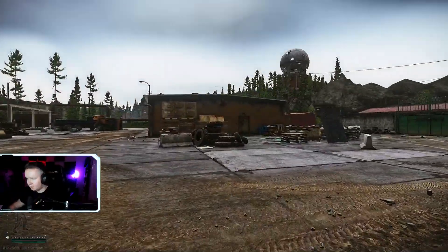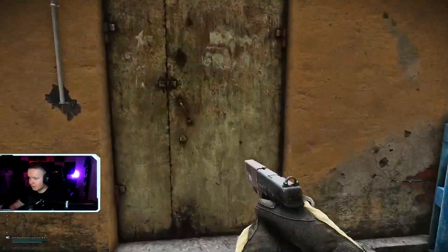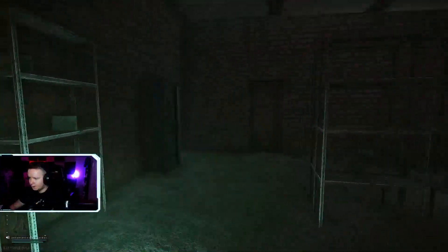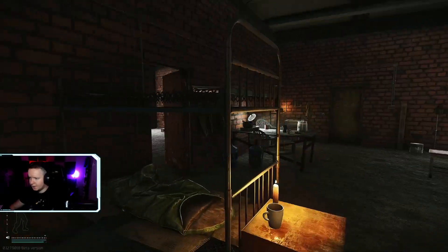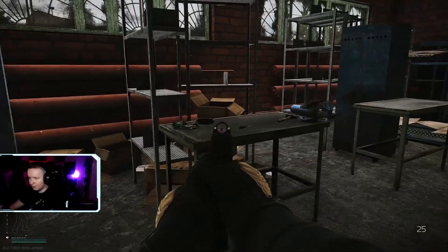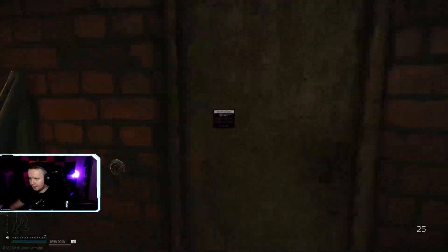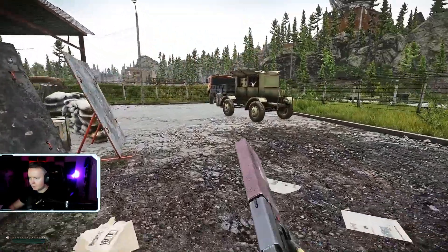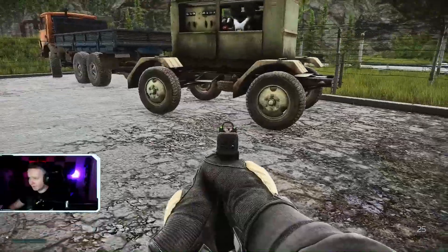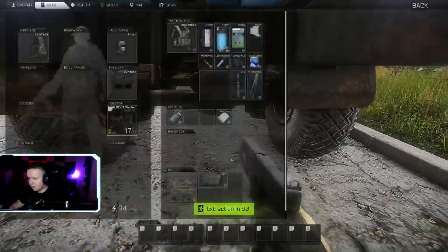Once you finish this room, I like to run through this last small concrete building that sits outside of armory. There are two jackets that spawn in here — loot both of these. Sugar and other battery items can spawn on this table and the shelves here. Fuel can spawn here if you have another four slot and you want to get some fuel. And you can extract here without a backpack using the sewer manhole.